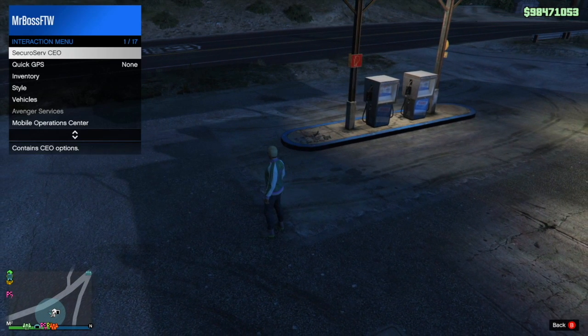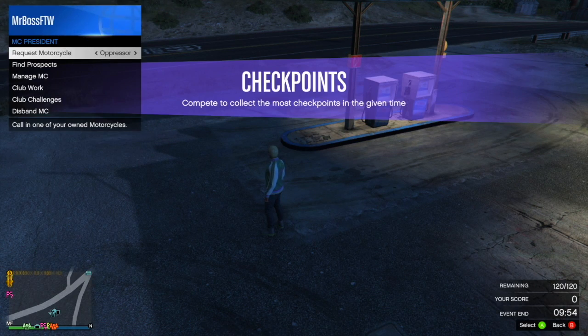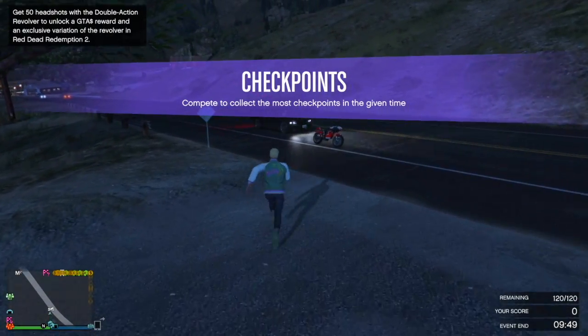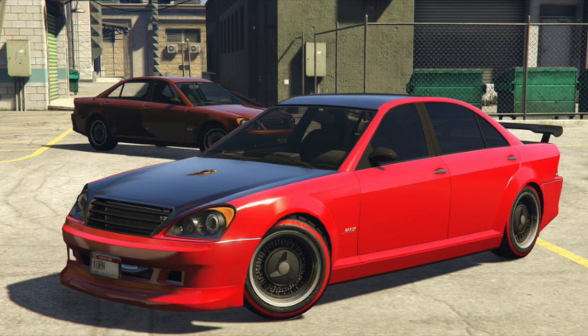The next vehicle is called the Winky — an unknown cut car whose only remnants are its handling files. We can assume it would be a small car based on its name, but there are no pictures. Moving on, our next vehicle is the Shafter. We already have a Shafter in the game, but this was supposed to be the GTA 4 version coexisting alongside it. The Shafter we see in GTA 5 is the second-generation one; the first-gen from GTA 4 is very different, with presumably different customization options and performance.